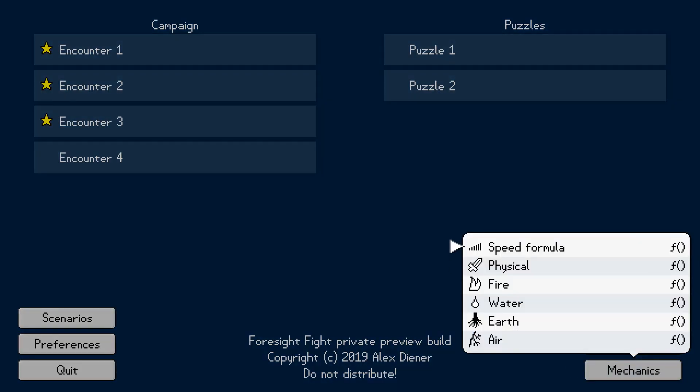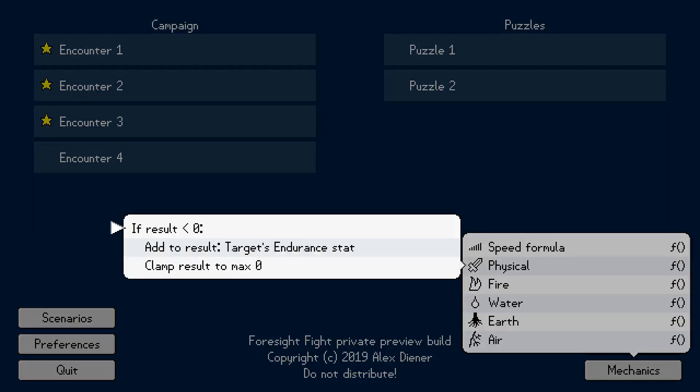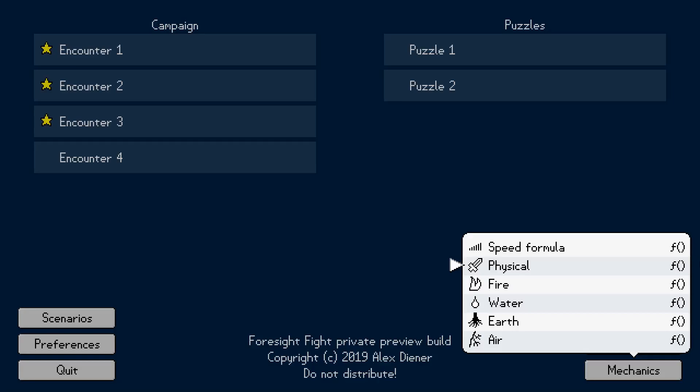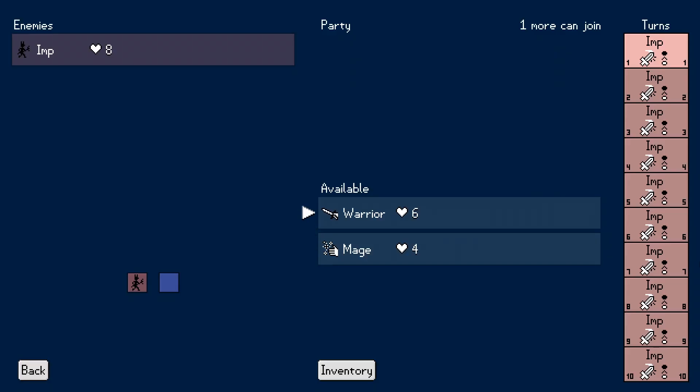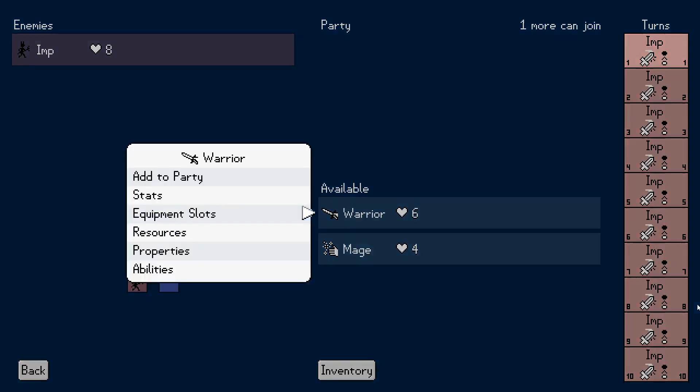I showed this last time — I added this thing that lets you examine the speed formula and elemental damage adjustments. I'm in test scenario one. You'll notice there aren't as many things on this screen. There were some buttons here; they're gone now. I've replaced all of that interface — the stats list, which I was working on last time to add the resources in there, the actions, the abilities, whatever I had in there. It's all gone. And now this new pop-up has replaced it.